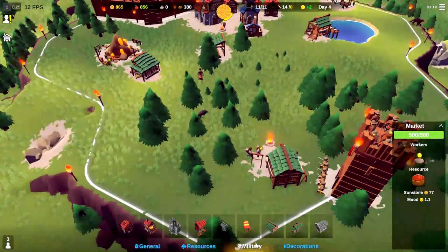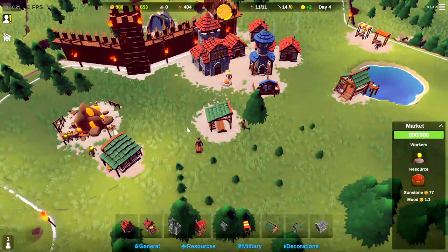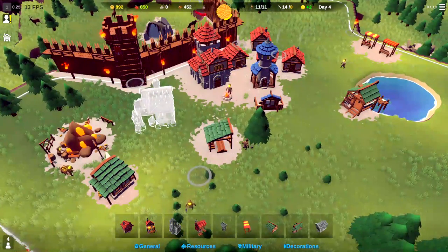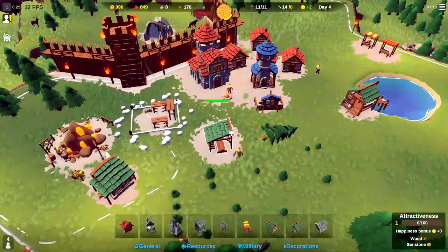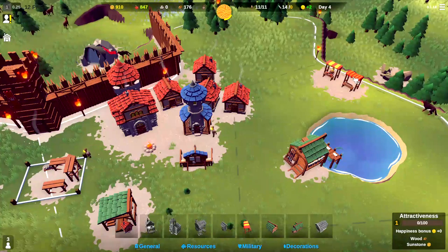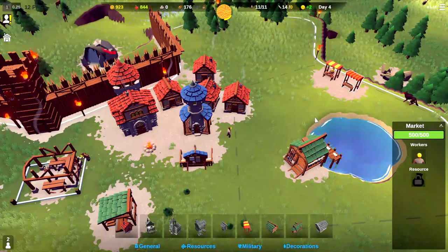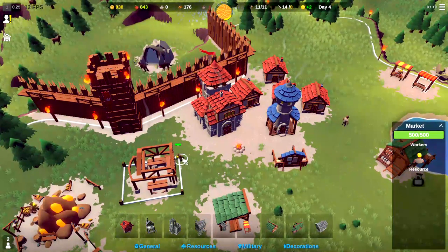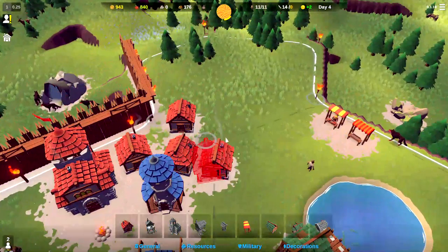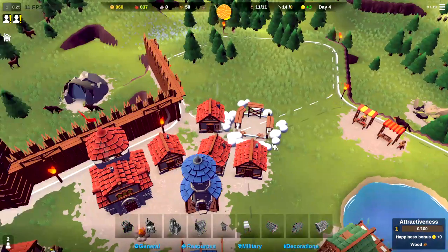I think the next thing once this gets built is probably building a builder's guild, maybe right here, just so we always have builders on standby. Let's go ahead and put the builder's guild right there. We can assign one person to it. Let's also assign one worker to that stall so he can start to sell the caviar, and this person will be assigned to the builder's guild. Then we'll have him build another house shortly — let's spin that and put another house down there.